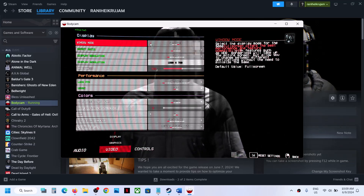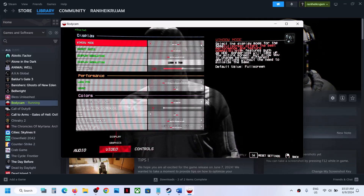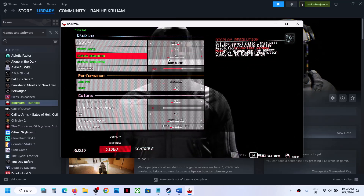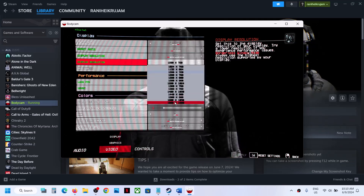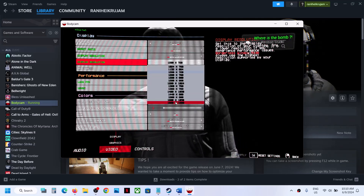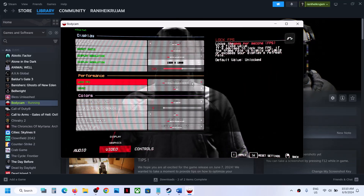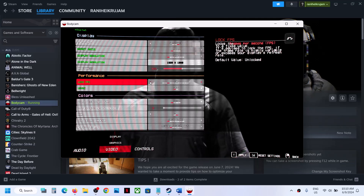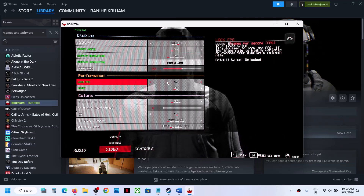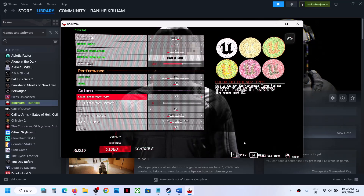If the display mode is set to Full Screen, try Borderless or Window mode. Under Resolution, if set to 4K try 1920×1080. You can also lower the render mode. For FPS, if set to Unlimited try locking it to 60 or 120. If V-Sync is on, turn it off, then apply the settings.